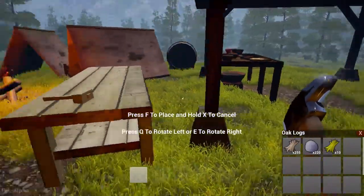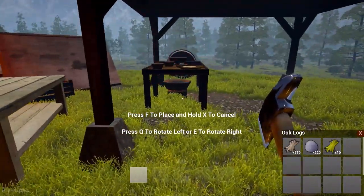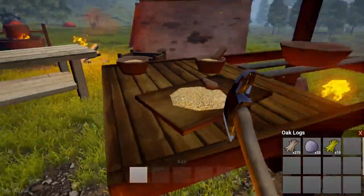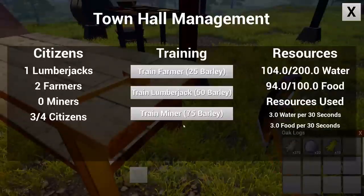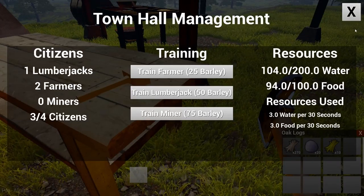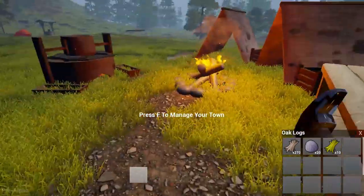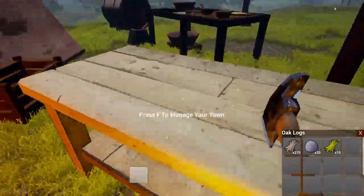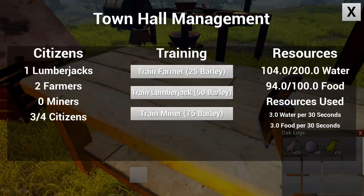The water barrels we will just put near the cooking station, because sometimes you need to use them waters for the food. That's not going down — water's going up. Great. And how many people can we still get? I think that's great. We need to train a miner.